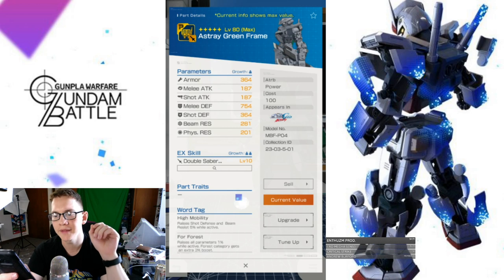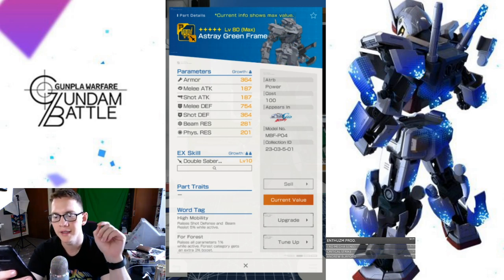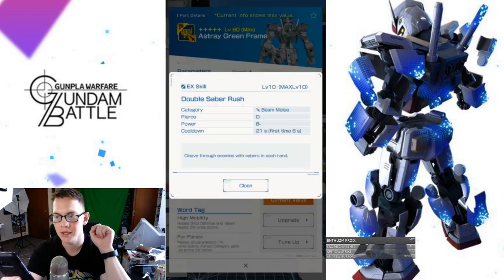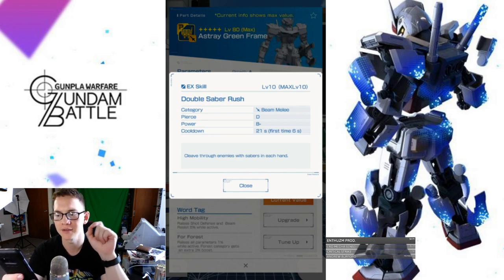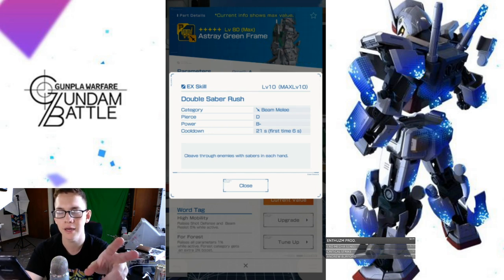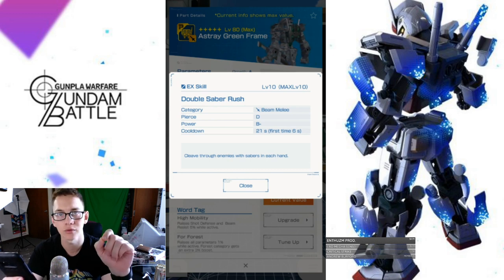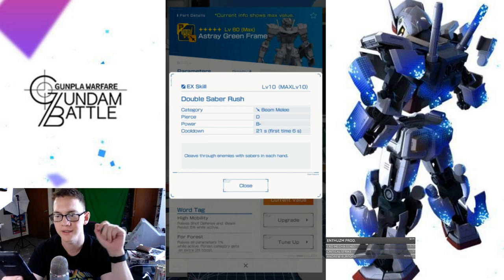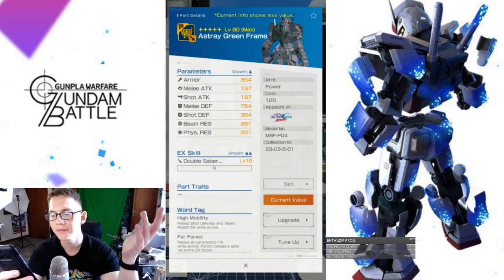Looking at the backpack — the melee defense is actually not too bad. The word tag is 4 Forest again. The EX skill is Double Saber Rush — a beam melee attack with Piercing D and Power B-. The cooldown is 6 seconds on first use, with a 21-second overall cooldown, so it's still a fast cooldown. You're cleaving through enemies with sabers in each hand from the beam sabers on the backpack. Not too bad.